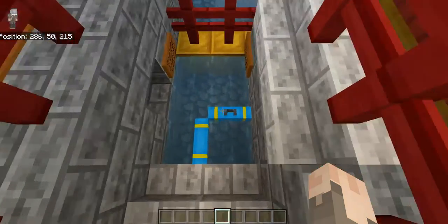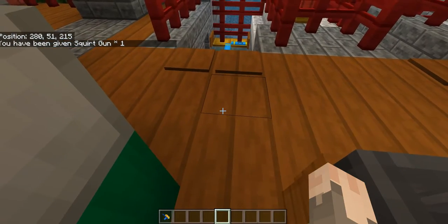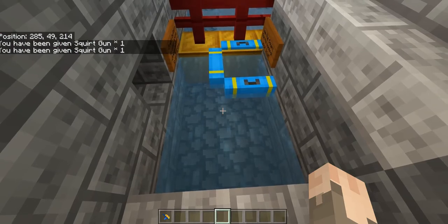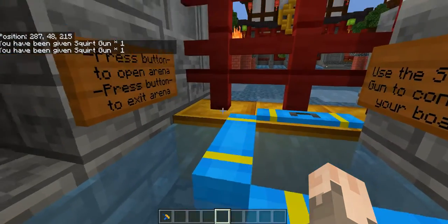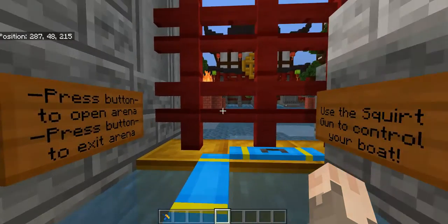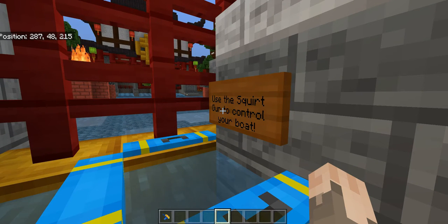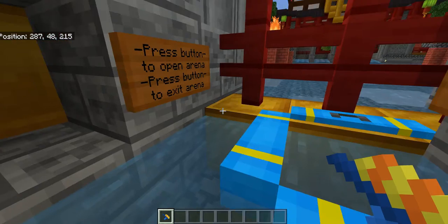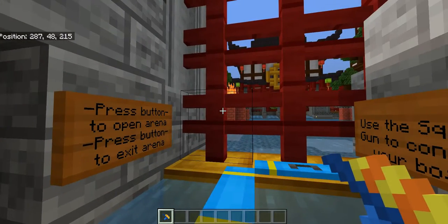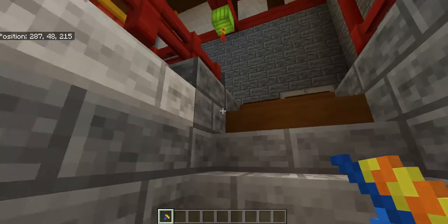Let me back up a little bit first. The pressure plates provide a squirt gun. Press the button to open, press the button to exit, and use the squirt gun to control your boat. With the squirt gun in hand, before I enter the boat I'm going to press the button, which will open this gate fence, and the fence will subsequently appear back where we came from.